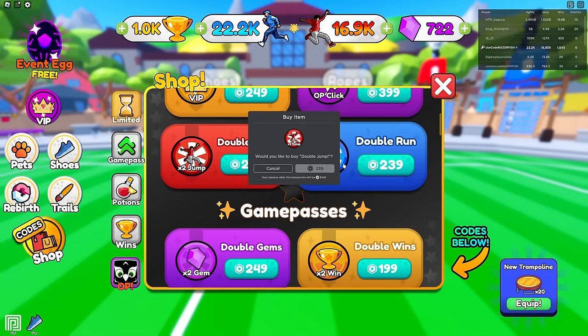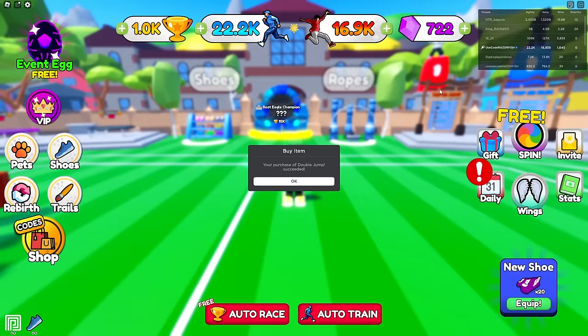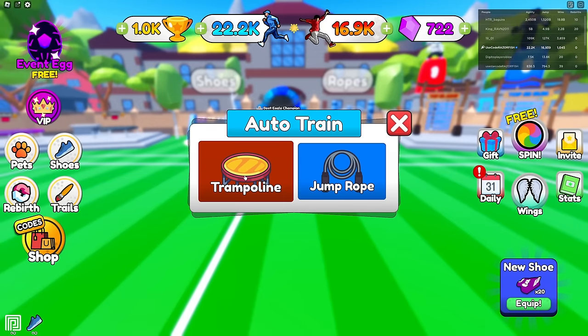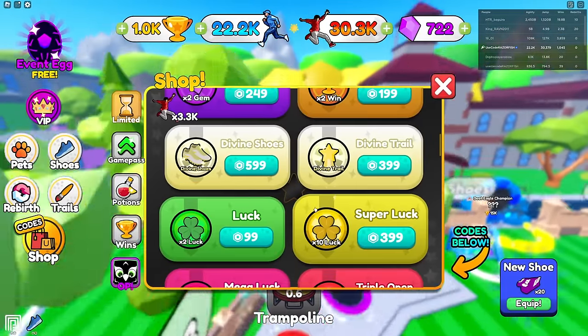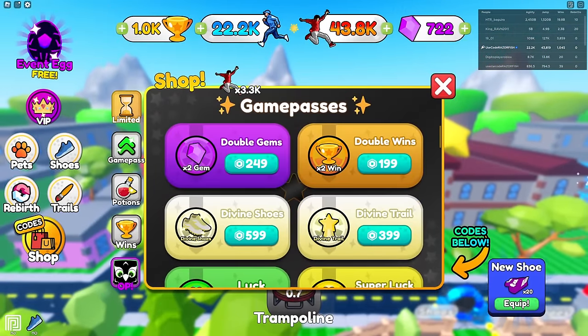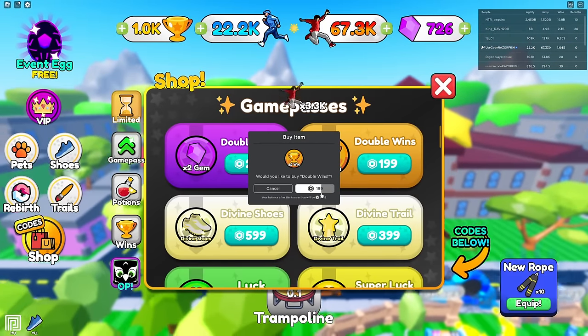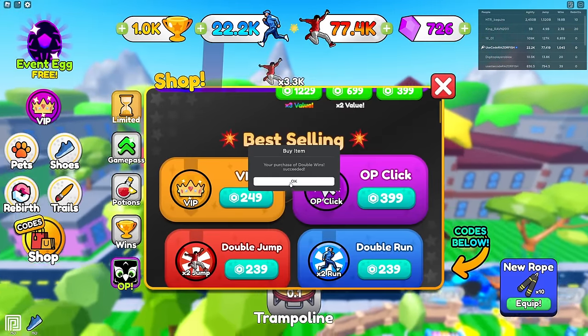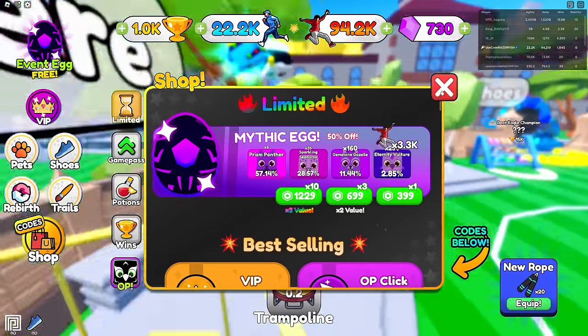There's a lot of stuff in the shop like double jump and double run. I'll get double jump, auto train that, and since I already have the divine shoes, I'll get double wins for 200 Robux.